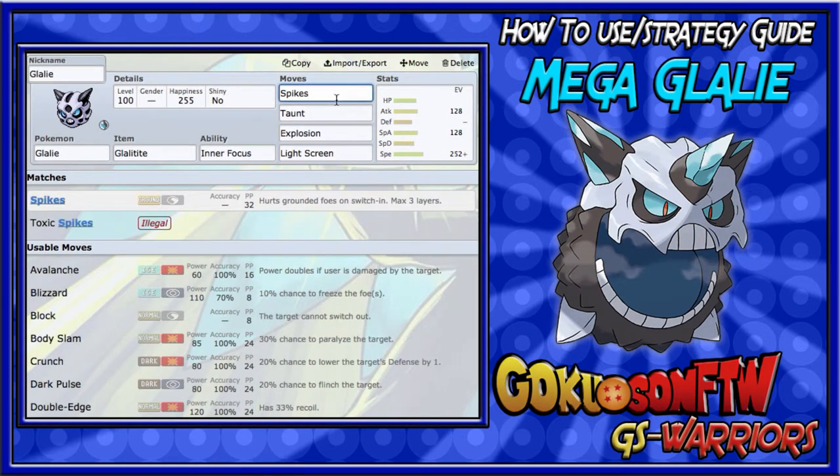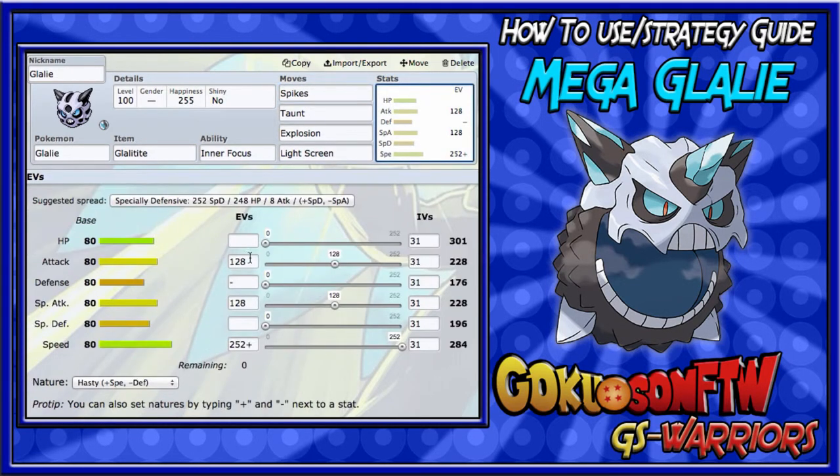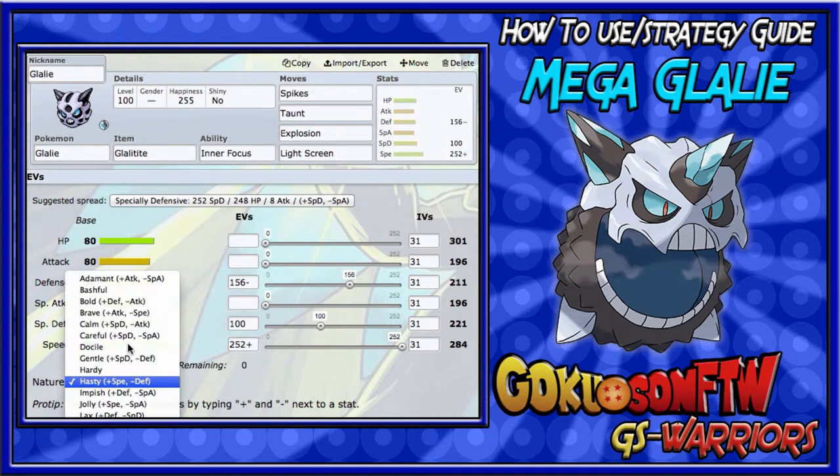For the setup Glalie EV spread, you want max Speed so you can set up quickly. Then around 100 EVs into Special Defense, and 156 into Defense. We're not investing in Attack at all — even though we have Explosion, we need all the bulk we can get to set everything up.